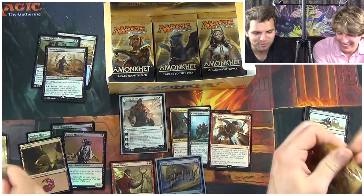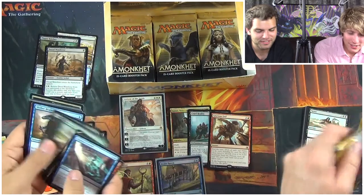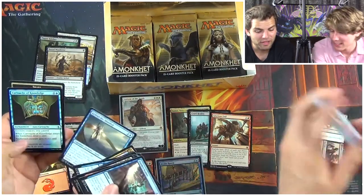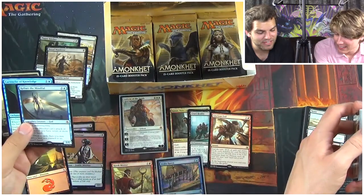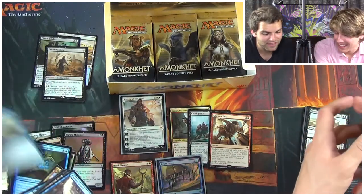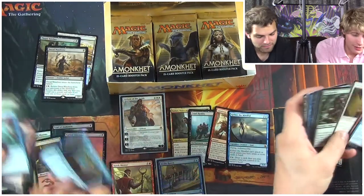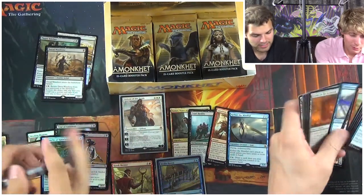Gideon's not the easy guy to pull, but you know, there's a time and a place. There's kind of a balance right now between the bad ones. I got another mythic — Kefnet the Mindful! So five mythics. How much is he? Three to five. So he's okay. Better than Cruel Reality.